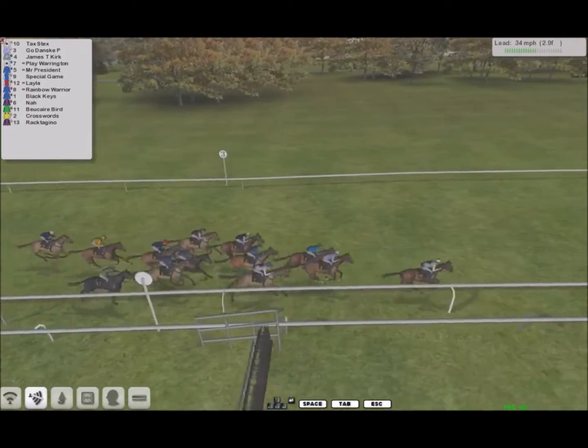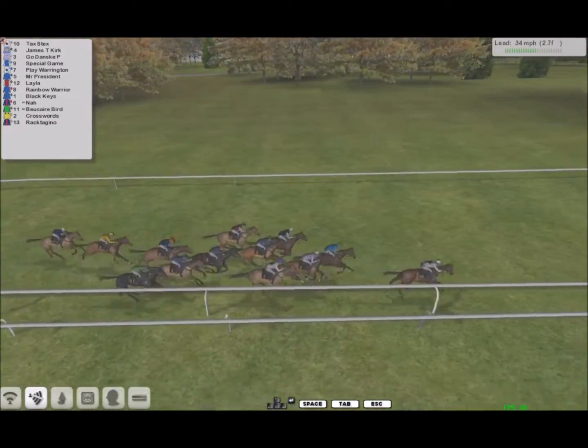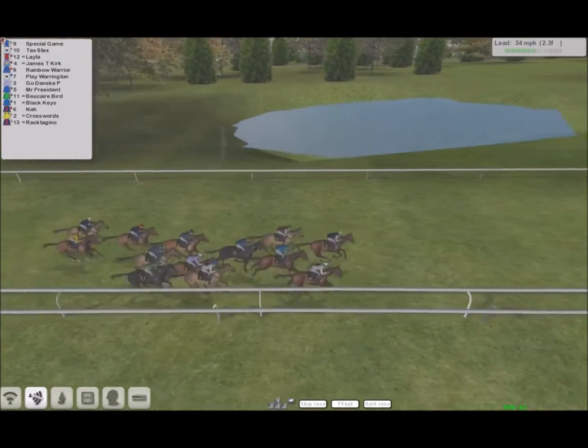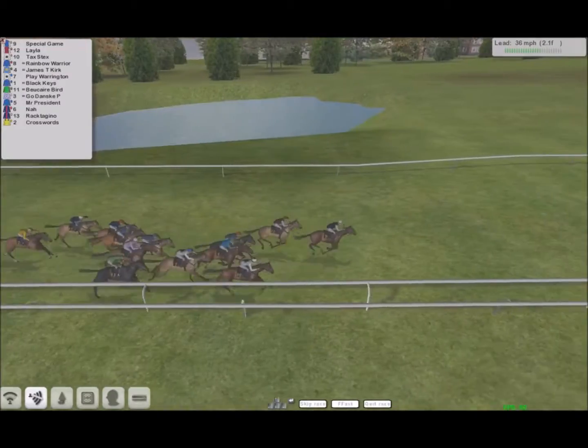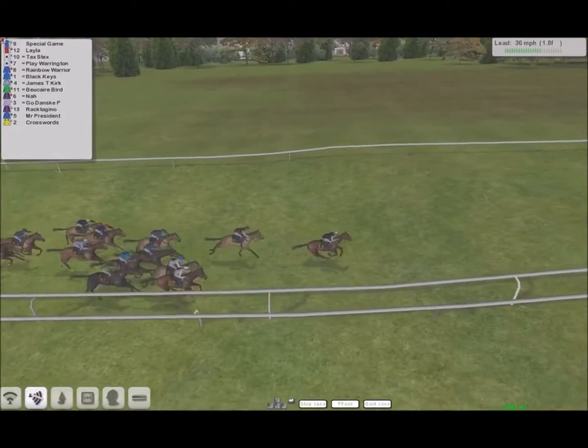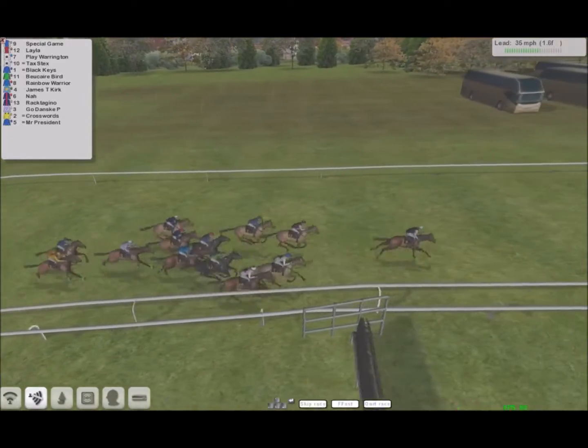They have 3 furlongs left to run. Number 10 has the advantage from number 4. The favourite range is up. A quarter of a mile to run — number 9 has the advantage from number 12.